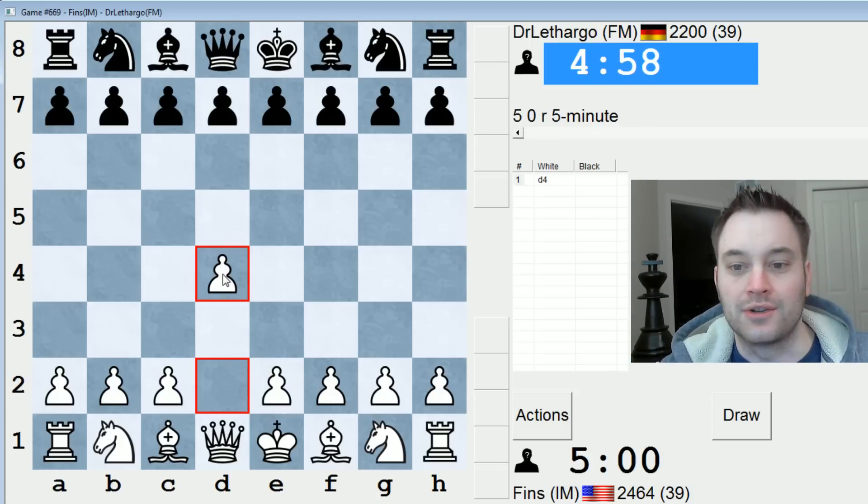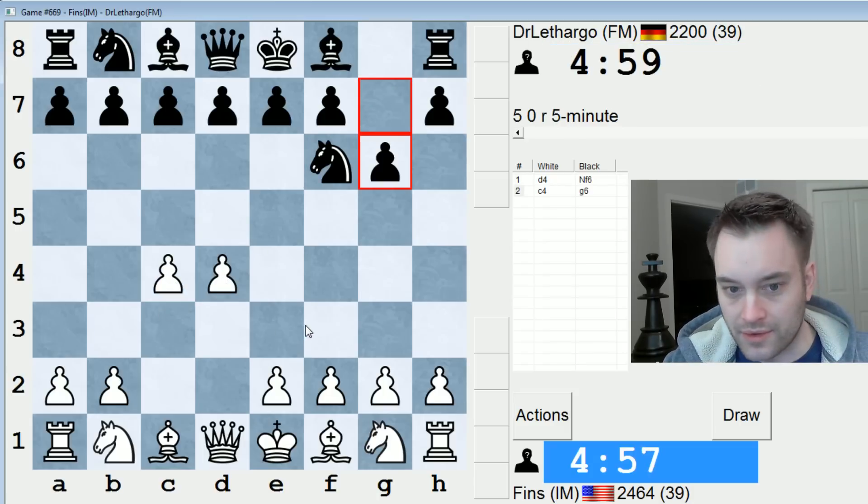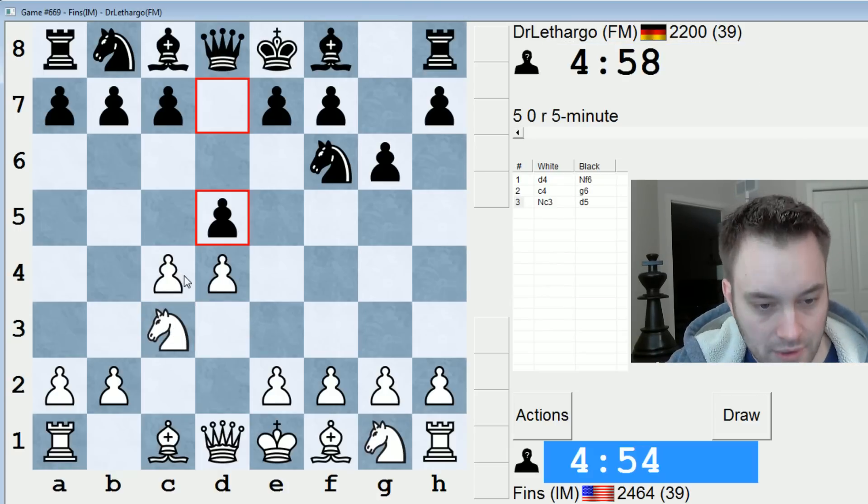Hey guys, this is John, and I'm playing Dr. Lothargo in the 5-minute pool on ICC. Lothargo — anyway, he's a German FM, rated 2200 flat.